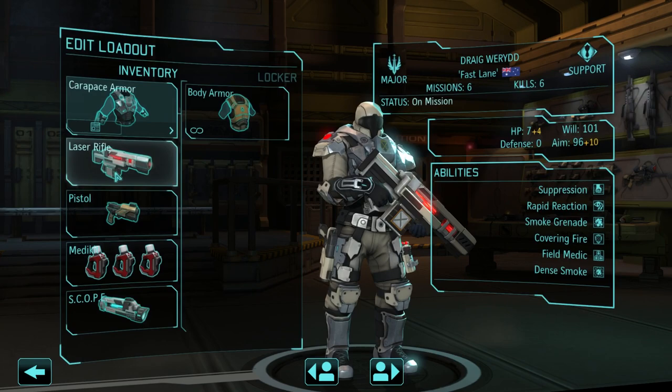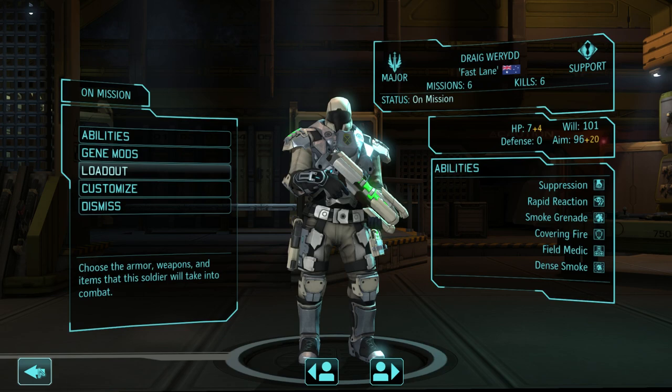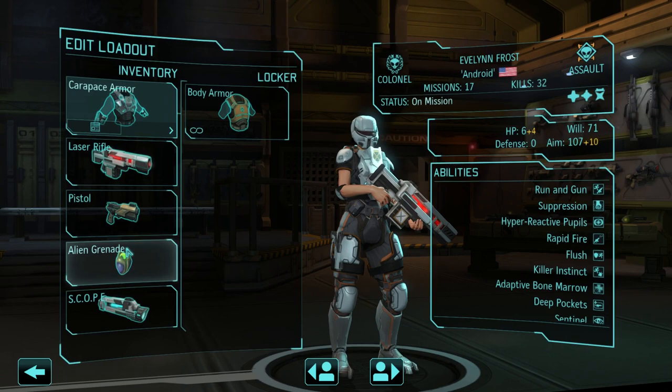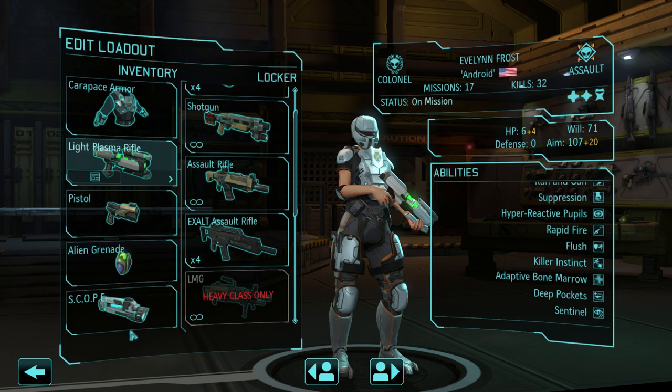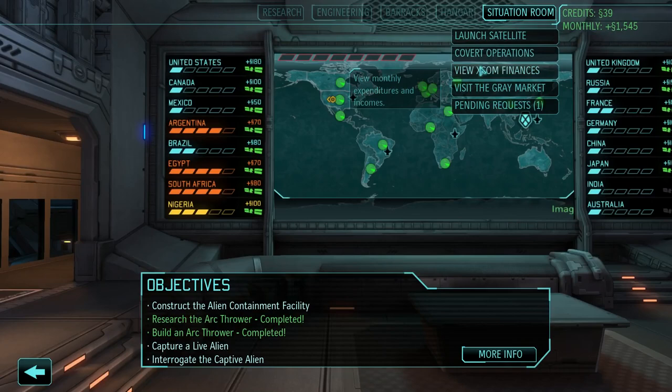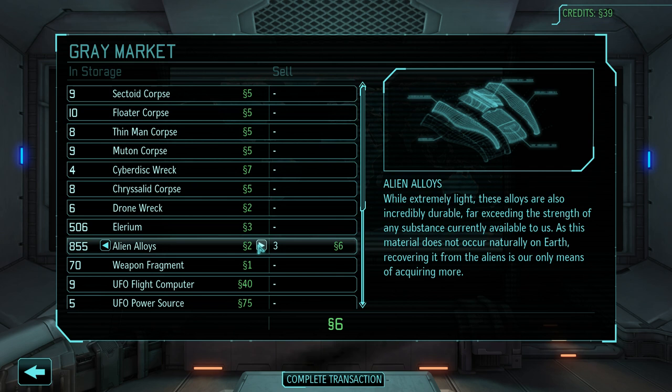Major Wearth is going to have a plasma weapon. You're going to stay with the scope, but that brings you up over a hundred aim now — quite a lot over the hundred. And also Evelynn, let's get you the plasma weapon too. One hundred and twenty-seven aim you now have. That is glorious. Though you could do with a Carapace — yes, I think we will get Evelynn one.